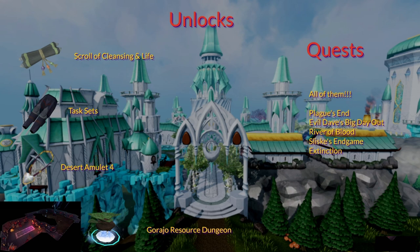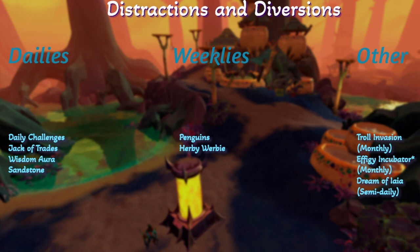Specifically: Plague's End, Evil Dave's Big Day Out, River of Blood, Sliske's Endgame, and Extinction. These can be done for Herblore XP. Daily challenges — you can use Jack of Trades on Herblore. The Wisdom Aura is very good, especially with higher XP rates. Your daily sandstone. For weeklies, you've got Penguins and Herby Werby. And other things: Troll Invasion monthly, Effigy Incubator indirectly — you can fill the effigies while you're doing your farm runs, and sometimes you get Dragonkin Lamps for Herblore. Or semi-daily, the Dream of Enya — one of the plots is Herblore, and it's a lot of XP.